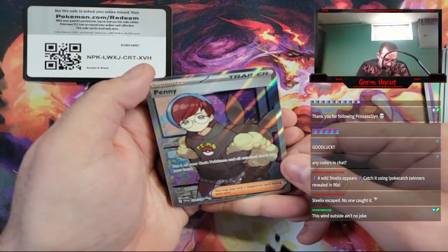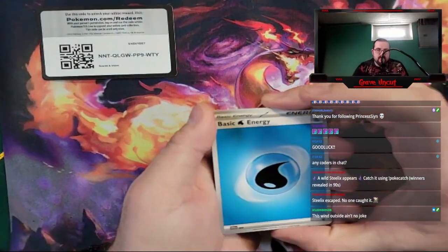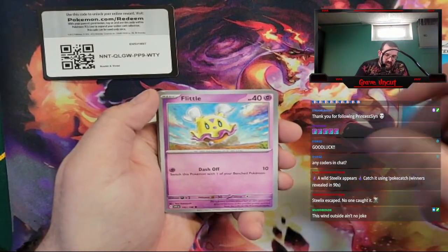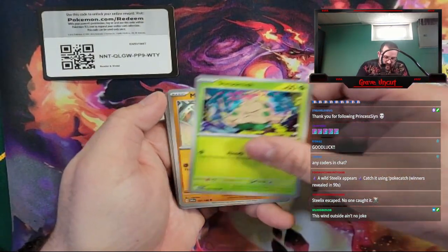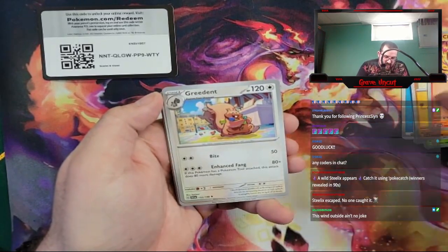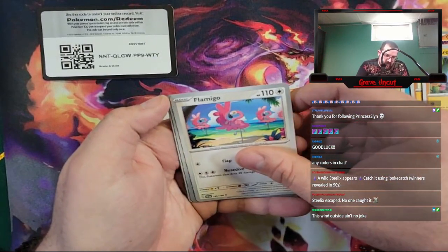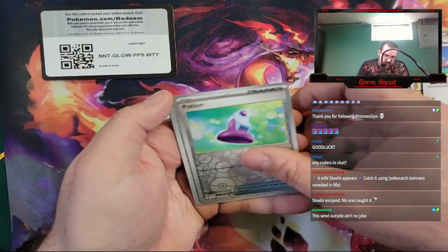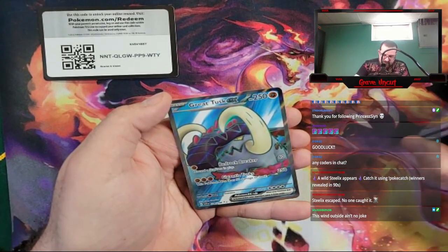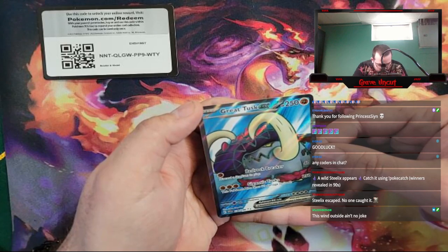leading into a Full Art Penny — another secret rare! Another secret rare. We got Water Energy, Flittle, Shroomish, Mankey, Charcadette, Greedent, Crocodile, a Flamigo, Reverse Potion, Reverse Crushing Hammer — finally our first EX: Great Tusk EX!